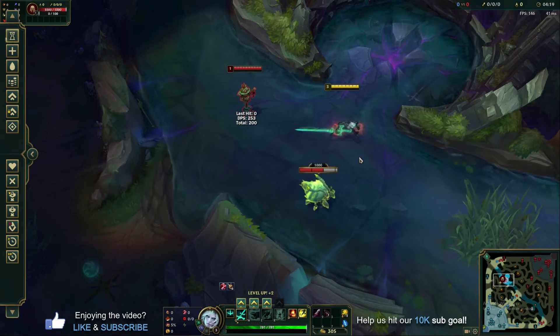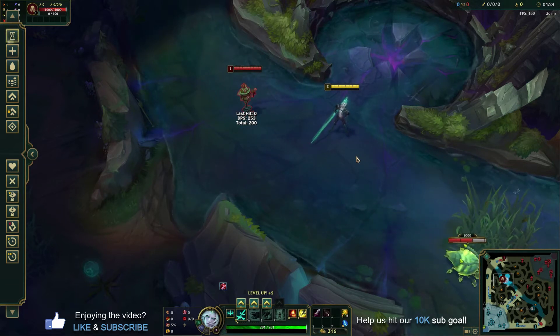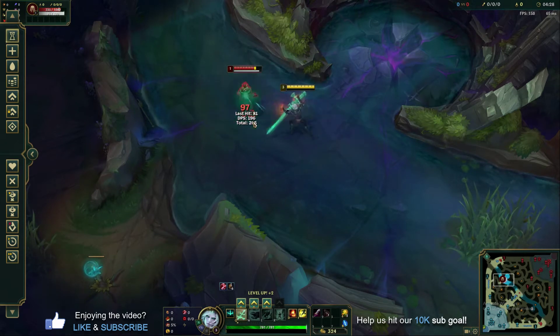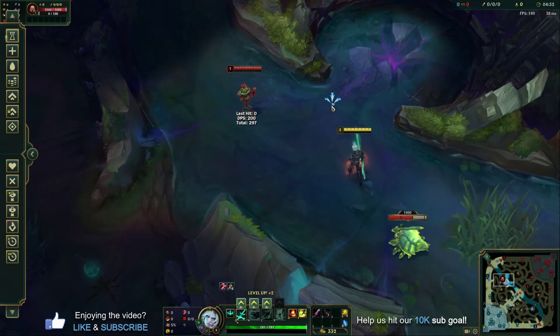This is really important for utilizing your abilities to pump up more auto attack damage, because this is going to be an auto attack heavy champion. A very basic level one combo if someone steps up to fight would be: auto, Q, auto, auto.